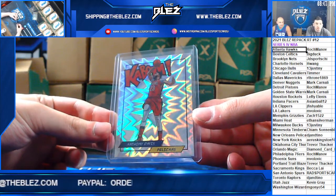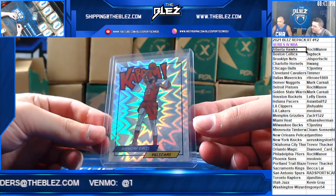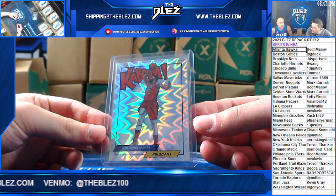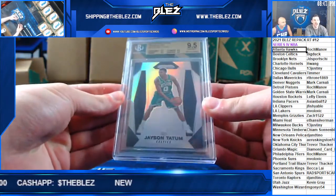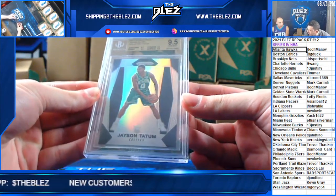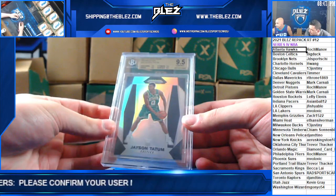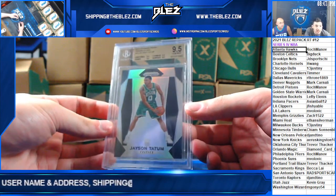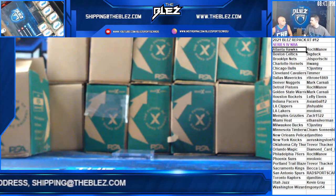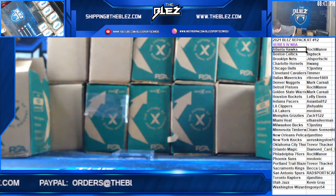The next card is massive — we have a banger. Prism Silver rookie BGS 9.5 of Tatum, a true gem for the Celtics. That's going to Big Duck. Wow, sick card. That's the case. Tatum Silver — bang bang. 13 is next, a banger.